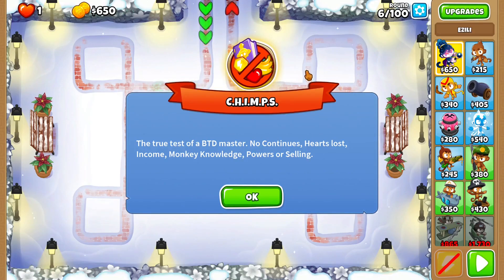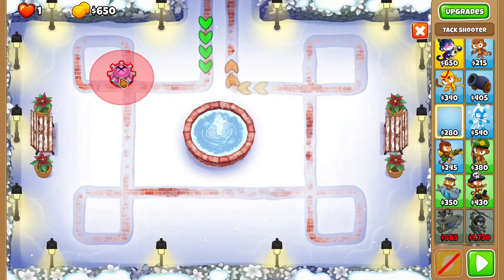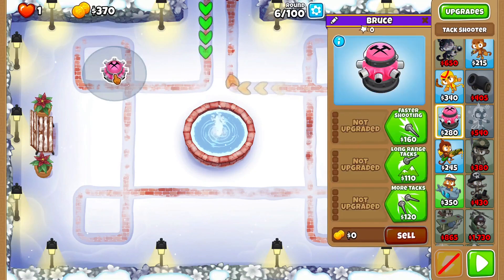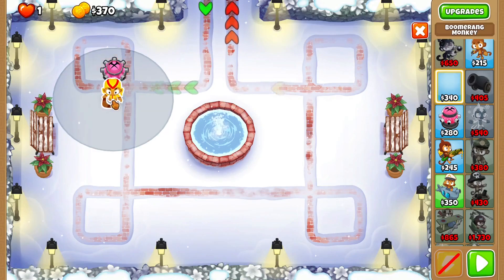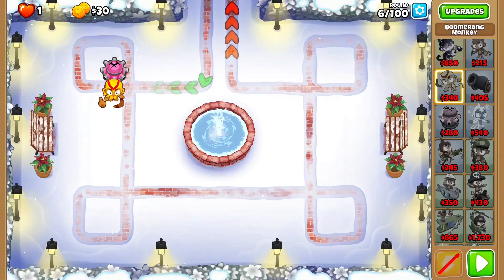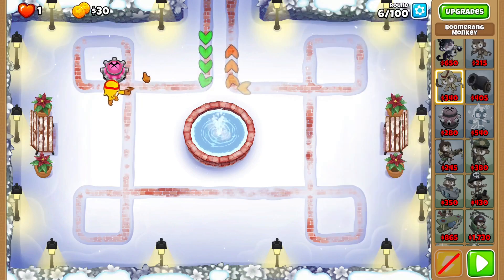Hey Pancakers! Today we are here with CHIMPS on Winter Park. I'm going to do my basic thing and have a primary core. I'm just going to start the primary core off with a spike factory and a boomerang monkey. I'm going to have my boomerang monkey attack this way and get to a 3-0-2, then get two villages.